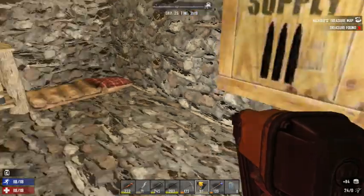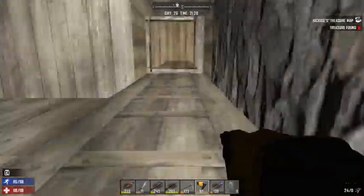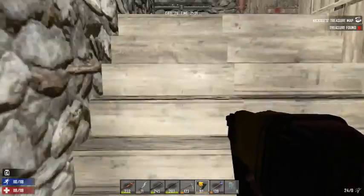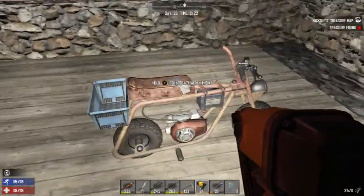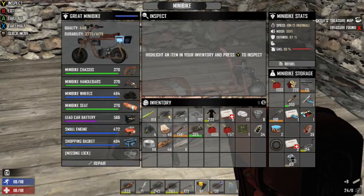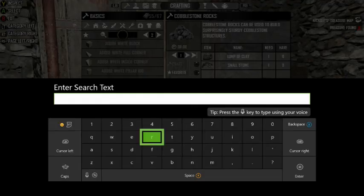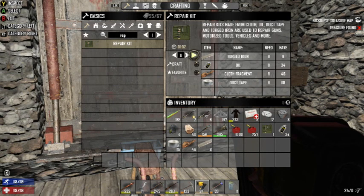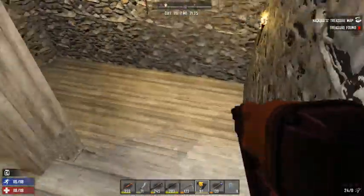Oh yeah, I made all that duct tape. You made duct tape? Yeah, 114. Geez, as much as we go through. I know we need it. So I'm going to make repair kits — I'm going to make eight of them right now. That should be good enough to get some stone.